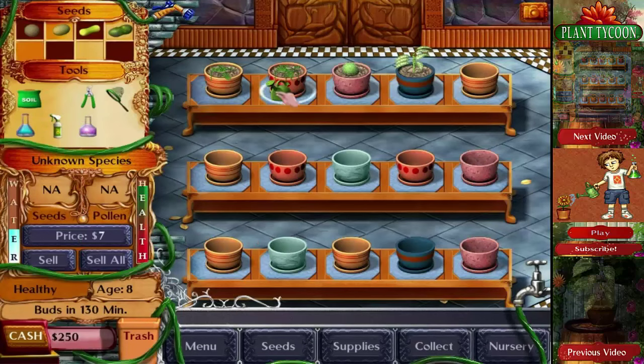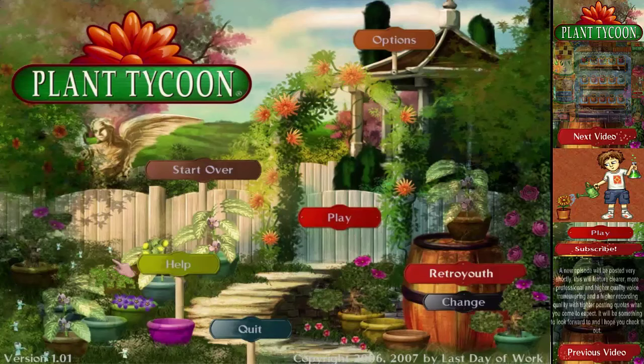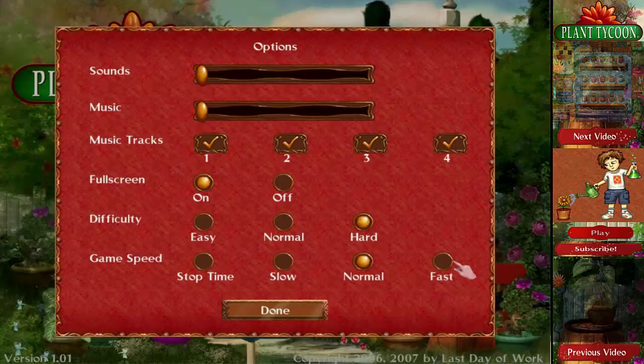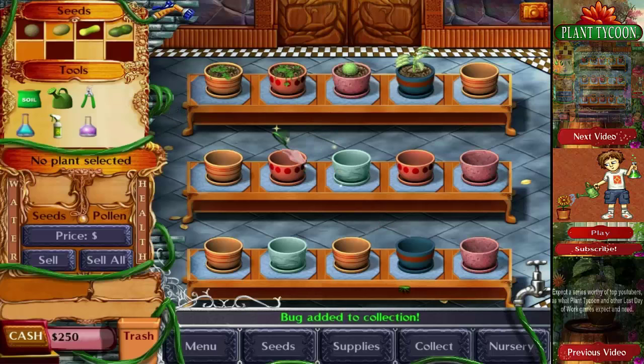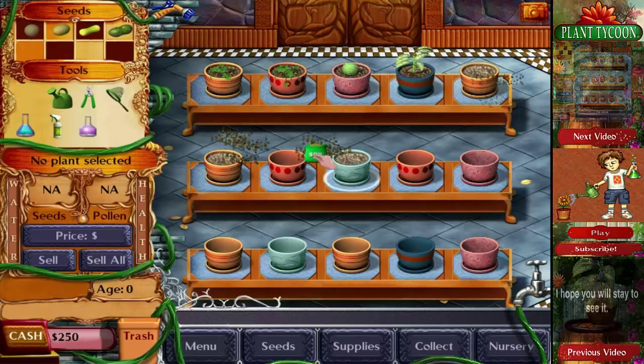Having fun is a very big problem with this game, because it's mostly waiting — buds in 130 minutes, that's pretty bad. We're going to speed up time a little bit in the series. I'm going to go into options and put it on fast, and I will put the difficulty on hard, because without difficulty we're just going to blow right through it, and we need some challenge — that's why we have games.